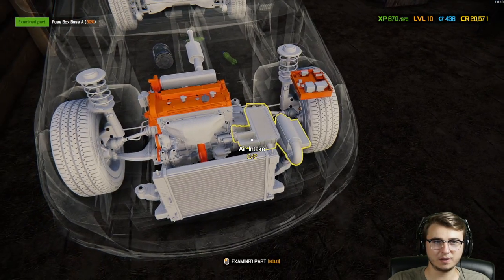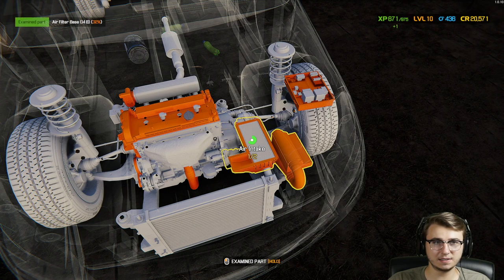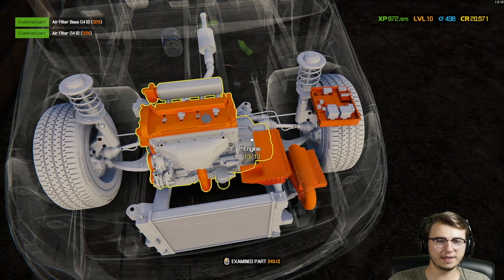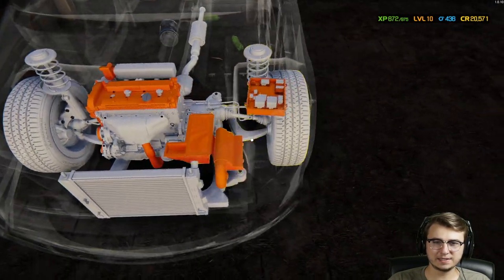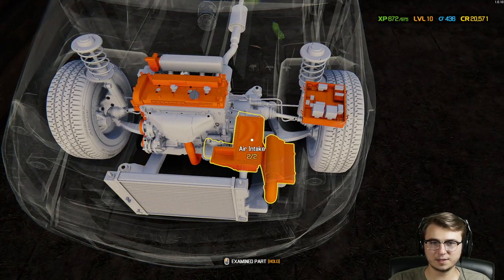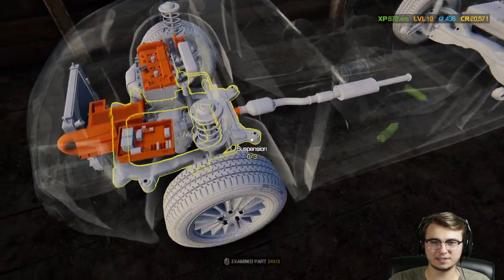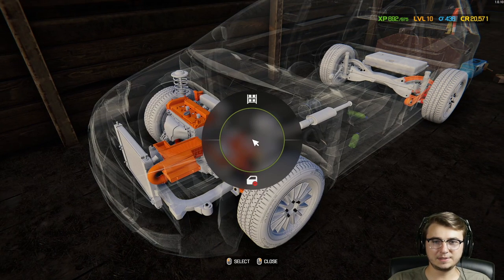We can also look at the fuse box — that's just the base of the fuse box — and the air intake system. I like how we can examine things on a system-by-system basis: suspension, cooling, intake, etc. It's pretty sweet. There's our first really bad component — a broken outer tie rod. I'm tempted.